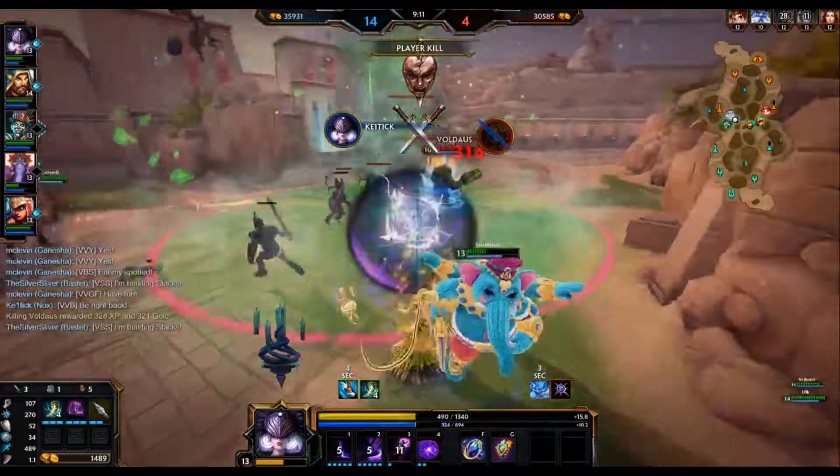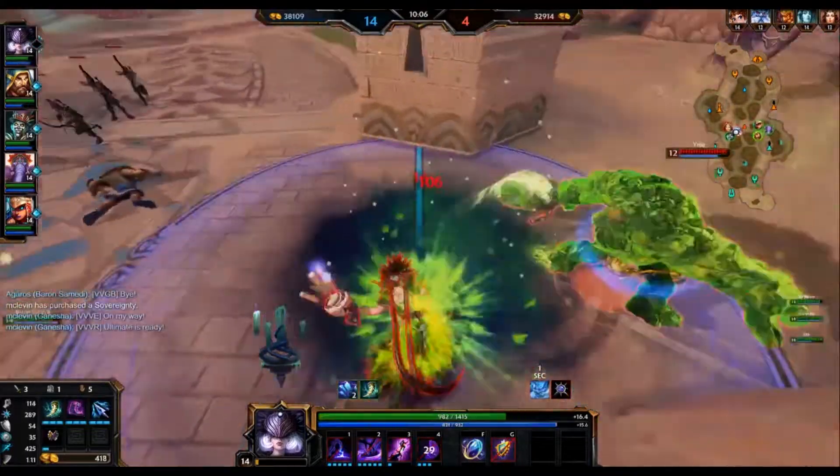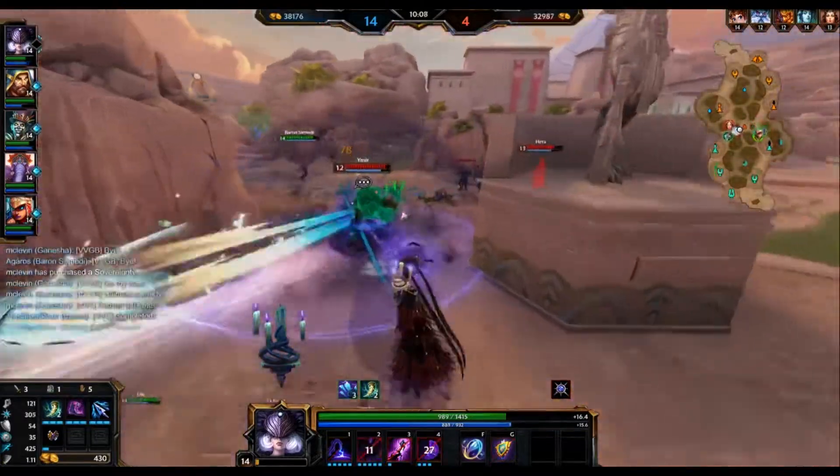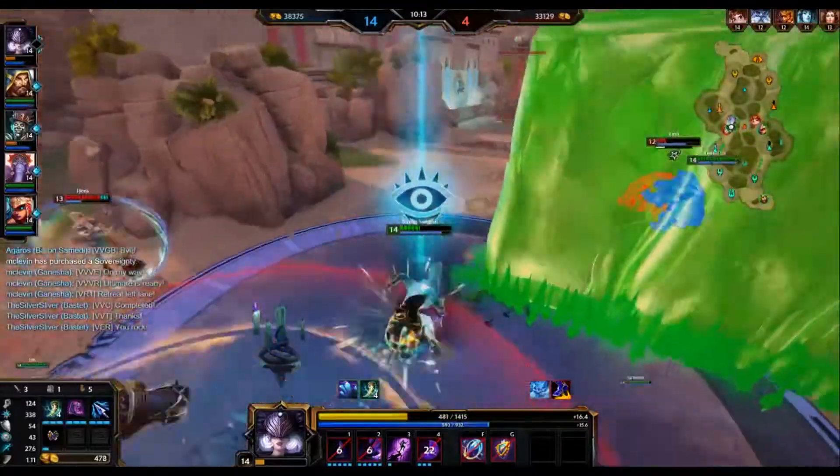Think of how Chernobog dashes into a wall and then dashes again. Nox kind of does that, but she dashes into a friendly god and then her dash turns into a giant circle that deals a lot of damage.